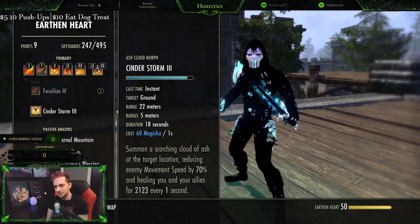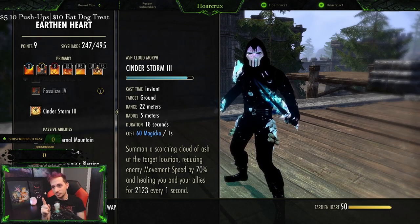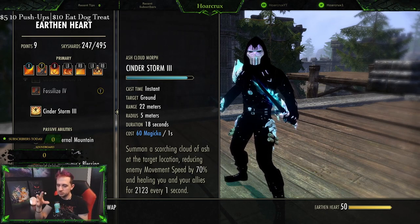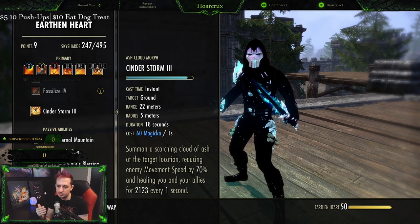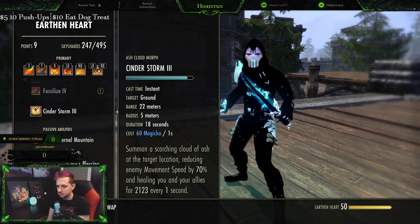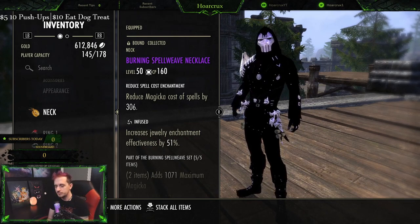You can actually get Cinderstorm down to free to cast, but I just don't feel it's necessarily needed. How am I getting this down to 60 magicka per second? It's a toggleable ability — you cast it on the ground and it drains your magicka, it doesn't have an initial cost. This is where the bug comes in. I'm pretty sure this is a bug because they changed the tooltip. It used to be you could use the other morph, Eruption, and the eruption would do initial damage on cast, so on the PTS people would use this as a spammable and it only cost like 60 magicka. Since they changed that you can only do the damage every seven seconds from the initial cast of Eruption. But this is Cinderstorm — you can use either morph. In order to do this you have to run one infused cost reduction matching glyph on your jewelry.